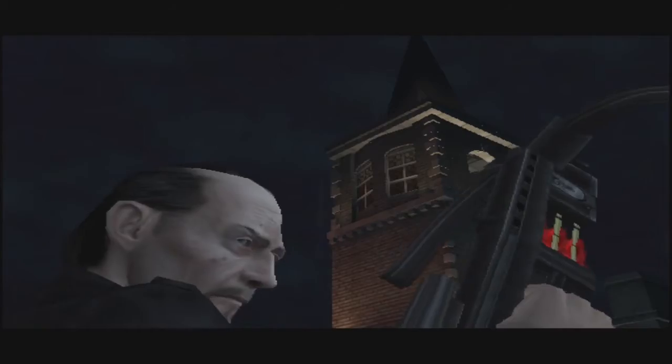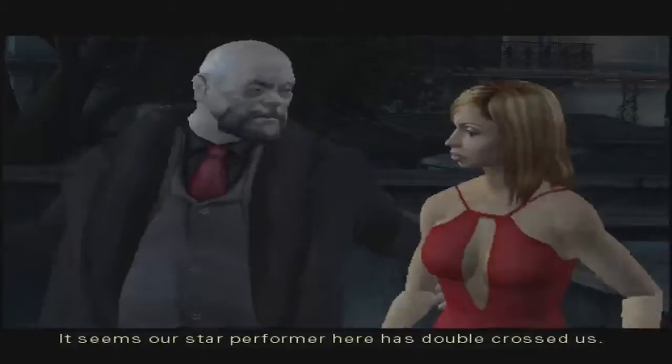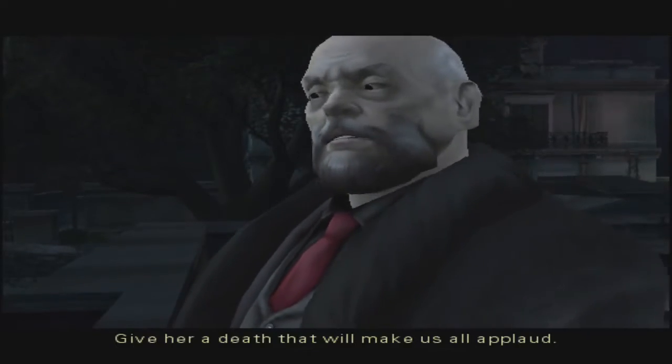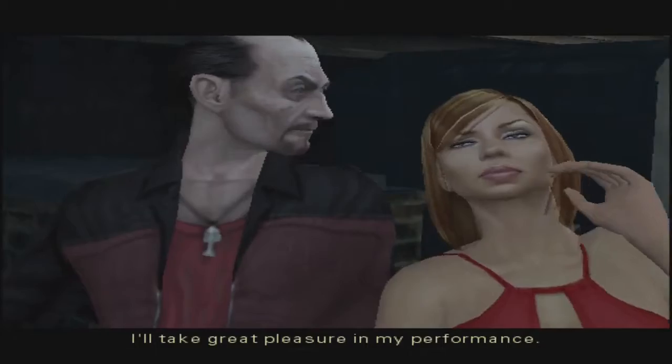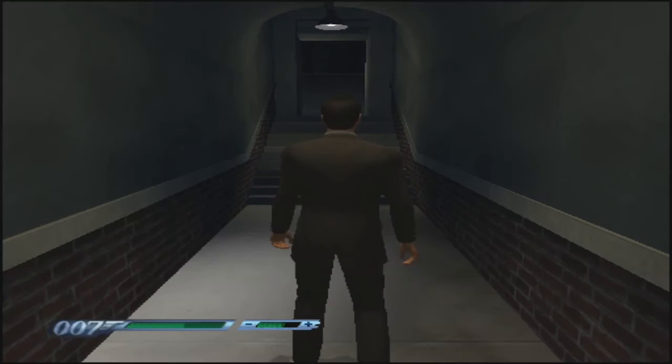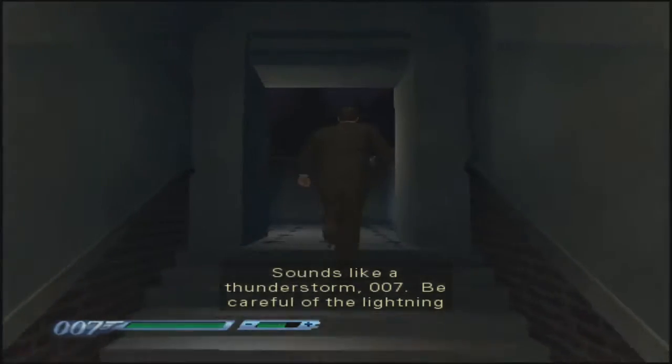Gosh, I'm still frustrated with myself for that. Alright, here we are. Oh? The Rouge. [Cutscene] 'It seems our star performer here has double-crossed us. She's yours now. Give her a death and it will make us all applaud.' 'I'll take great pleasure in my performance.' Alrighty. I'm assuming I'm in the clock tower — or no, I'm not. I'm over here. What am I doing? How am I doing it? Where am I? [Q] 'Sounds like a thunderstorm, 007. Be careful of the lightning — it can reveal your position.'